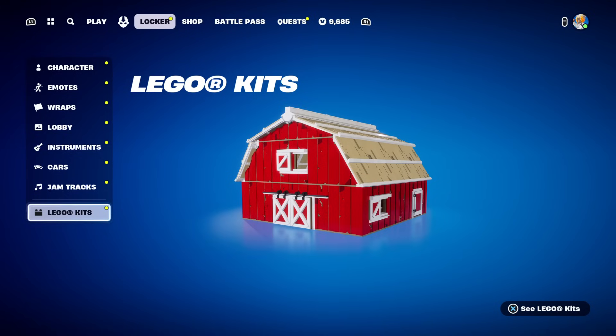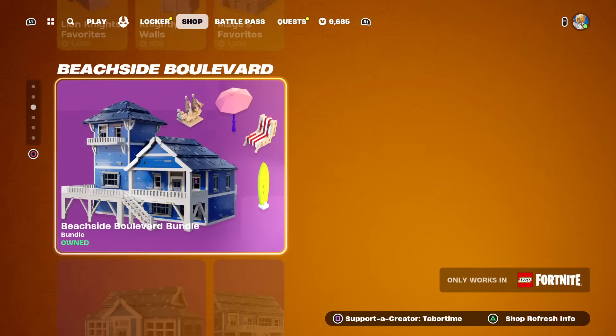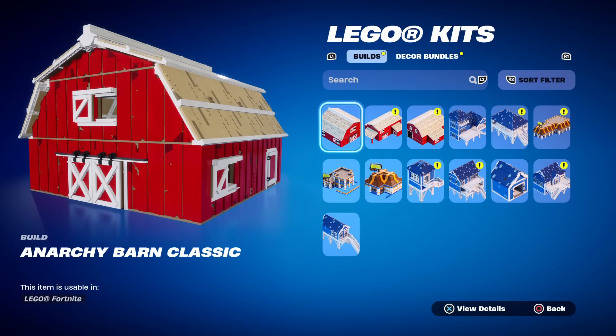There is a new Lego kit coming out tonight — April 24th — you're going to be able to buy the Anarchy Acres bundle. Epic Games gifted me this because I am an Epic partner and sometimes they send me stuff to review. The Anarchy Acres bundle is only going to be 800 V-Bucks. You get three builds and then 24 little decor items that you can place around.